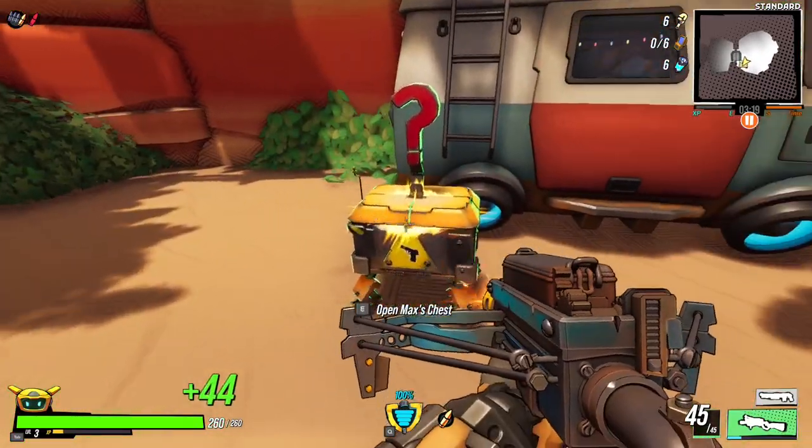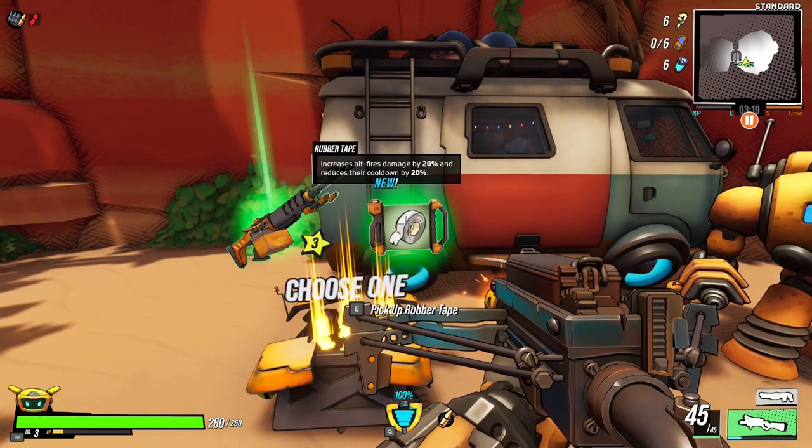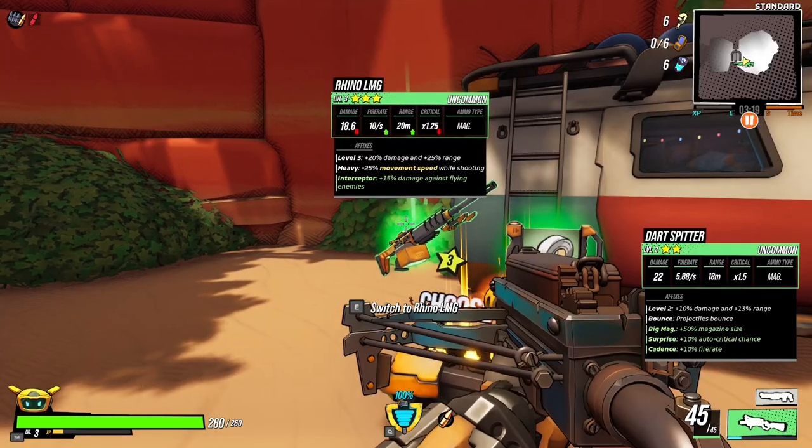At the start, halfway through, and before the end of any area, you will find a safe room where you can change out weapons, heal, and collect buffs for your run, some of which cost power cells.